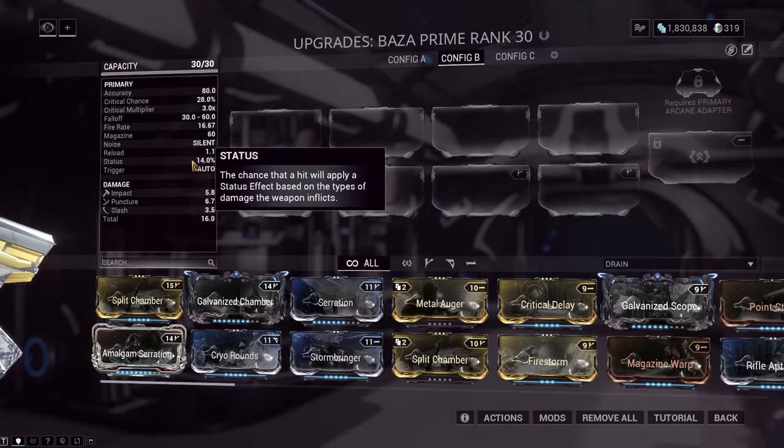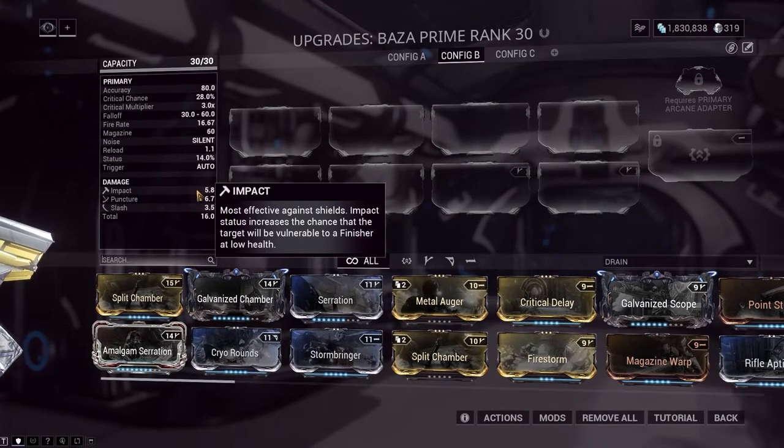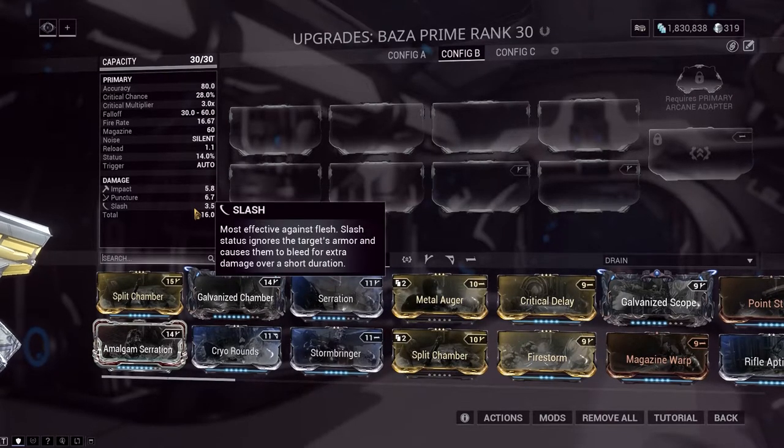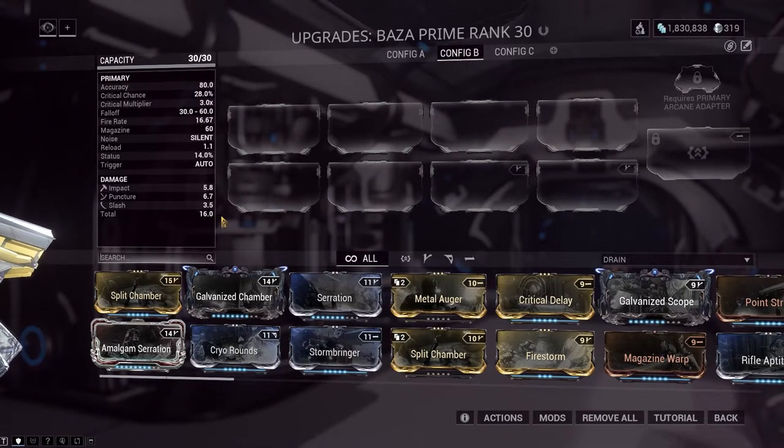Status chance works a little differently. It covers how likely an enemy is going to be affected by the different types of damage you deal. To keep it simple, I'll only talk about the three types of physical damage. If an enemy gets a status for the impact type, they are more likely to stagger from receiving damage. If they're affected by the puncture status, they will deal less damage overall. And if they are affected with slash status, they will start to bleed and take damage over time to their health specifically. In total, there are 13 different damage types in the game that all do certain things when an enemy is affected by their status — I won't be going over all of them today, but it will likely be covered in the mods video.